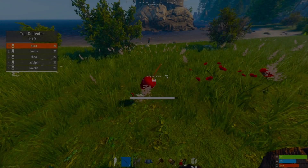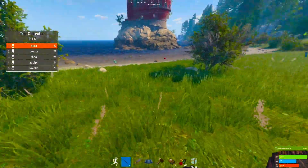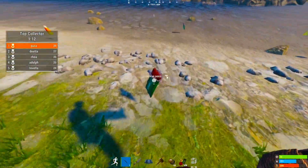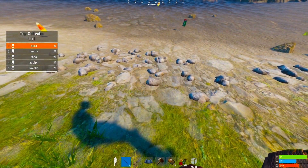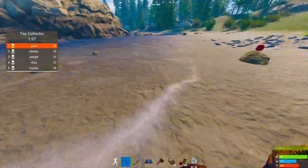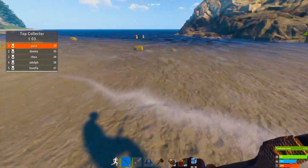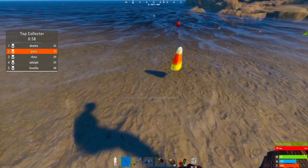Today on Rust console public testing branch they fixed some glitches and they've added the Halloween event. This candy can actually be used to get you an M249. Stay tuned to learn everything you need to know about the Halloween update and the event.